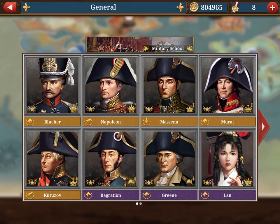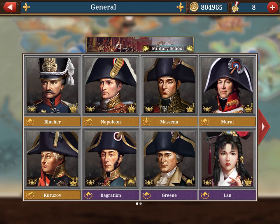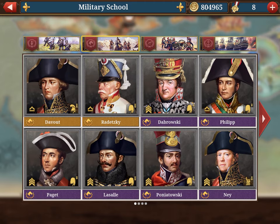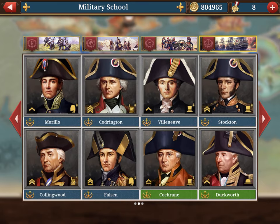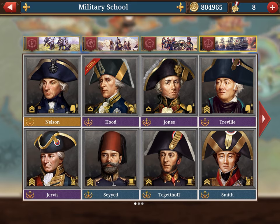At the bottom is the General section — these are my generals, the top of the top, and I'll do a separate analysis. When you click on the military school you can see all available generals: infantry, cavalry, artillery, and navy. Scrolling shows many different tiers indicated by color: green, blue, purple, and gold are the four tiers.